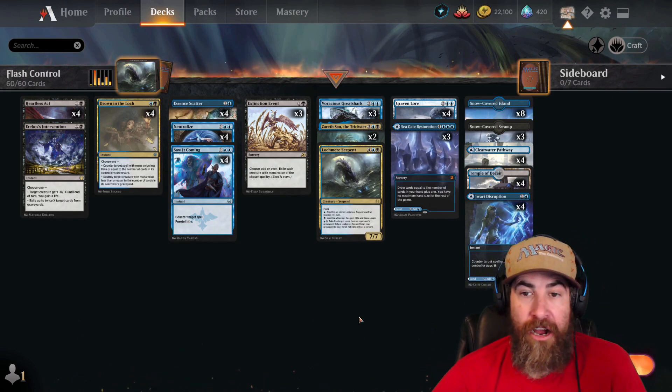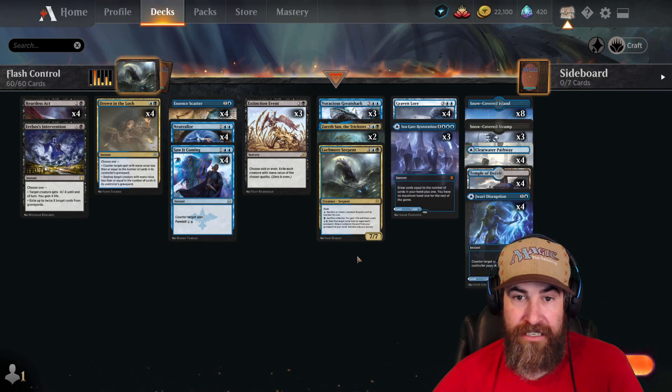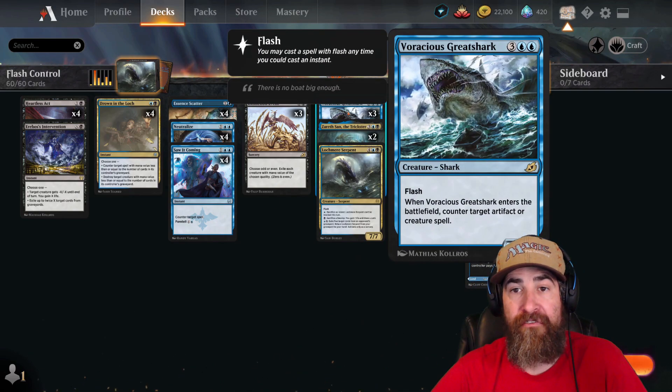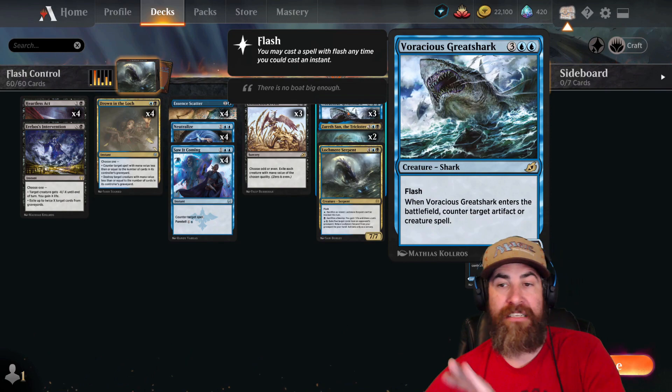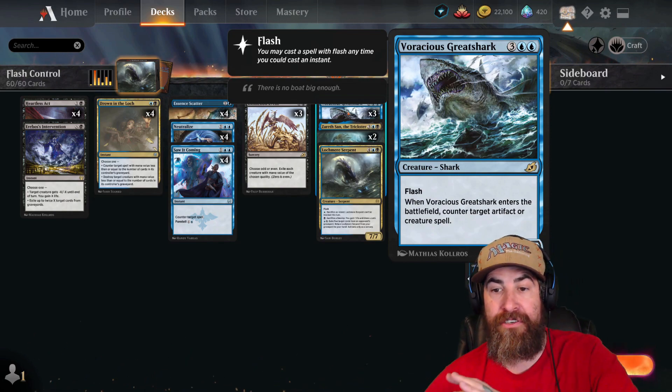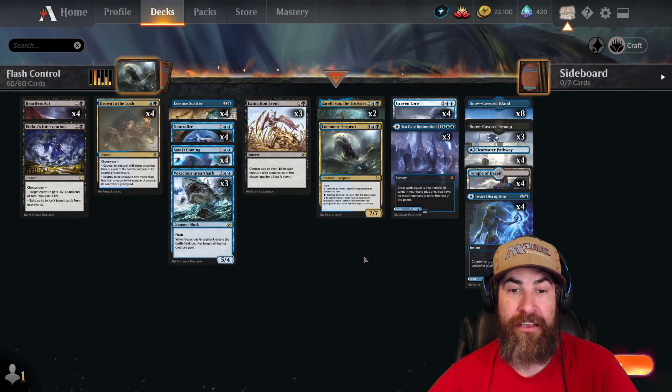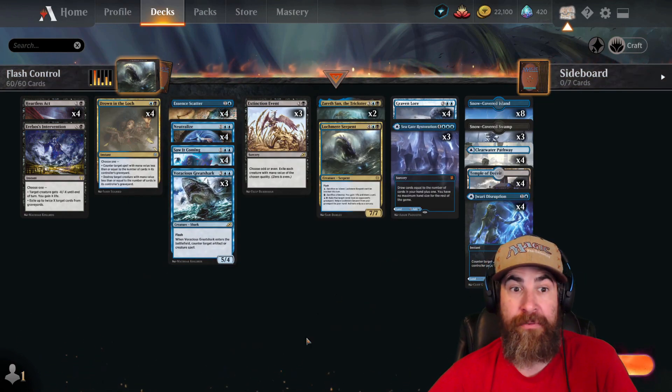Then we have our game winners. This is the package that really is important to the deck — this is the build-around. We have three Voracious Great Sharks, an amazing 5/4 body for five that counters an artifact or creature when it enters the board. So this is actually part of the counterspell package that also closes out games for us — a nice four-turn clock.